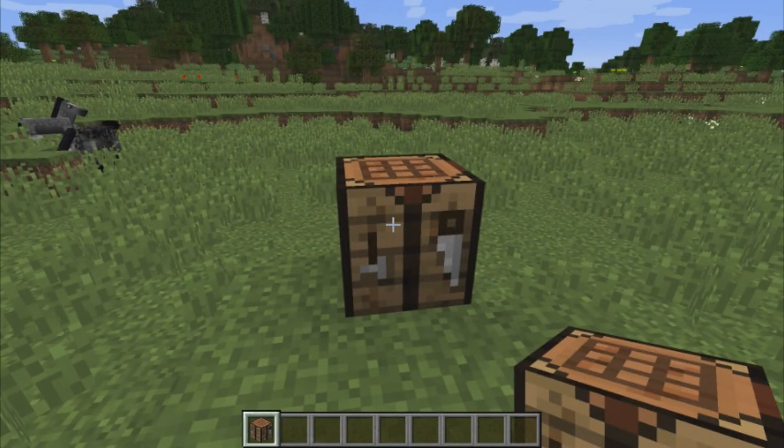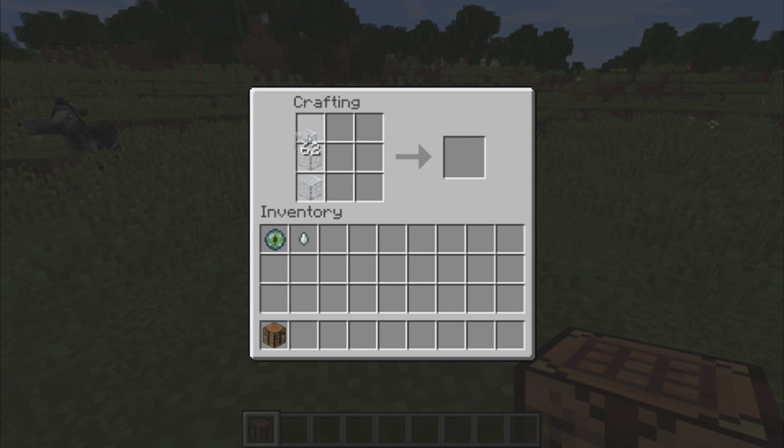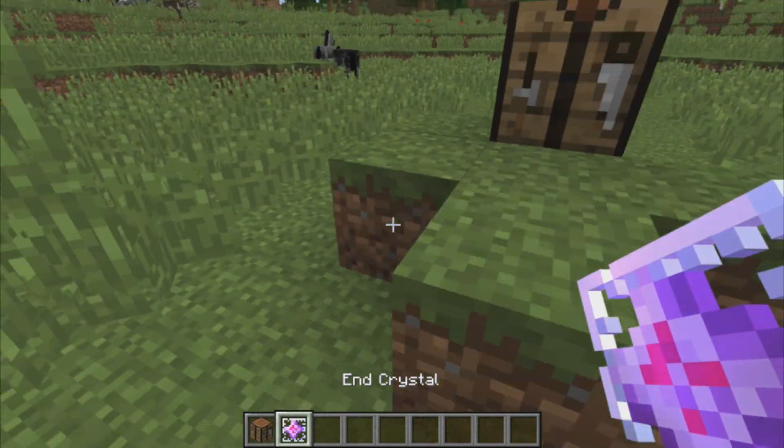The ender crystal is now craftable. Surround the outside edges with glass, a ghast tear, and an eye of ender, and boom — just like that.